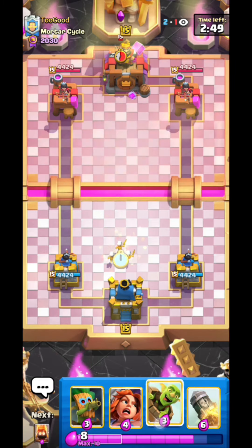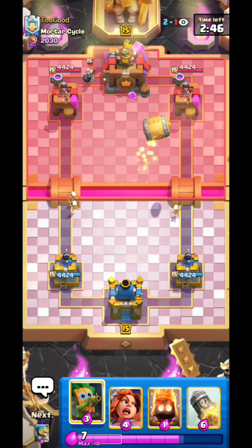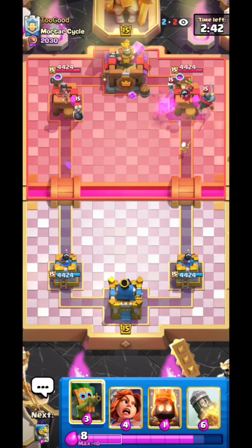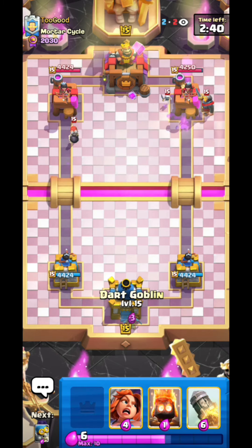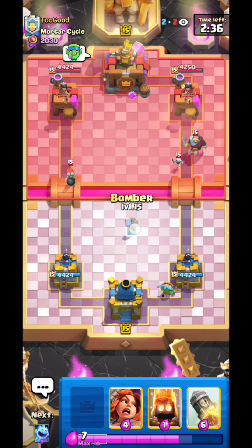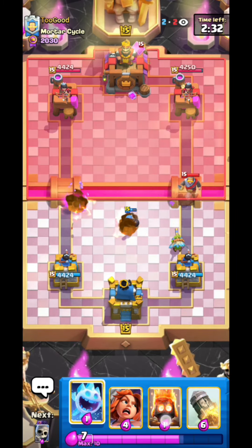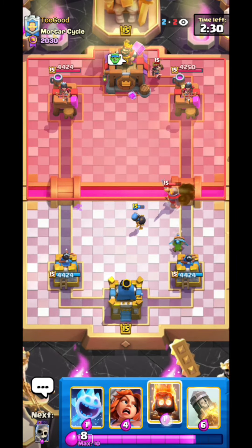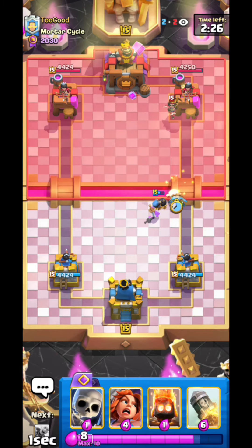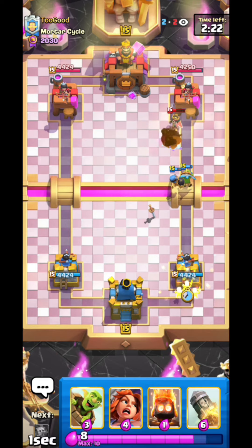We're in the last game for today against this guy. He always runs Mortar so it's gonna be a pretty bad matchup — Mortar is always pretty bad and you don't have the best answers against it. With the Evo Bomber it's not too bad, but they can just protect the Mortar and the Evo Bomber does nothing. He's not running the main version he normally runs though.